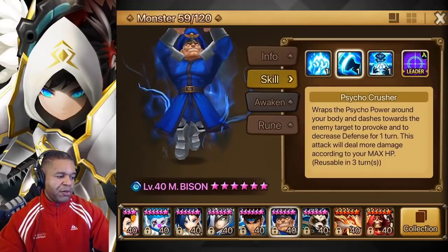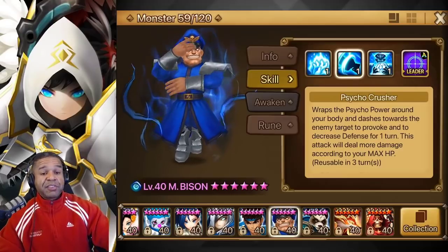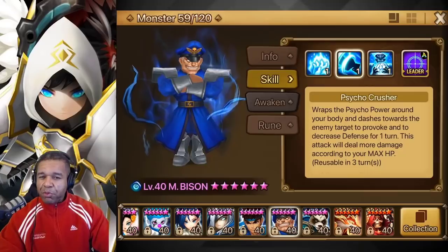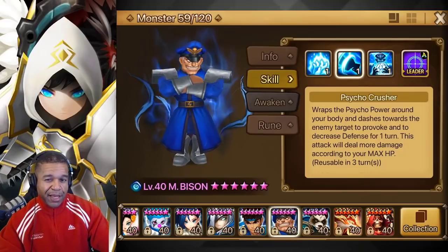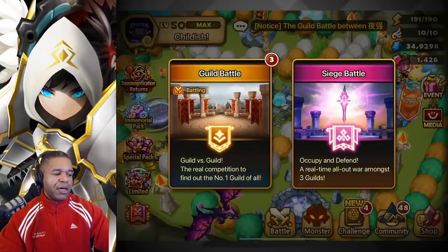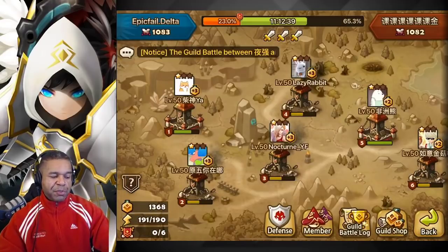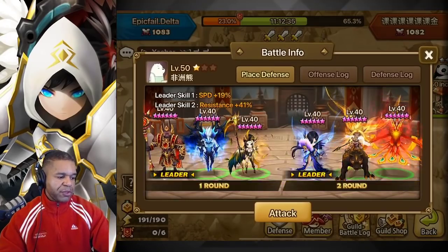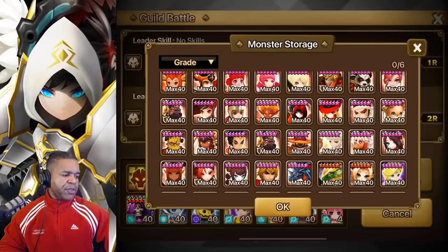I'm excited to see once I get this skill maxed out what kind of nastiness we can do. Maybe down the road we'll do a little bit of testing with a crit damage build - I don't know if I can get away with that. For now, I'm just going to go super fast with high HP and see what we can do.